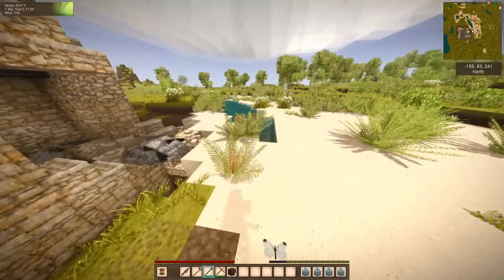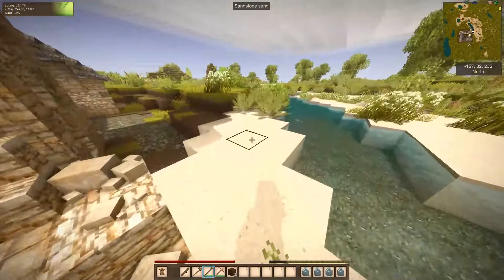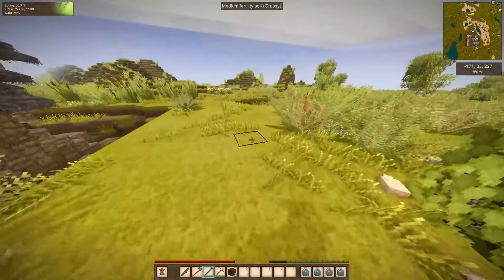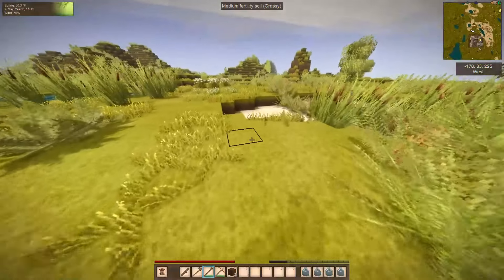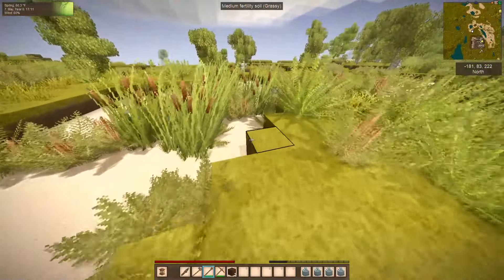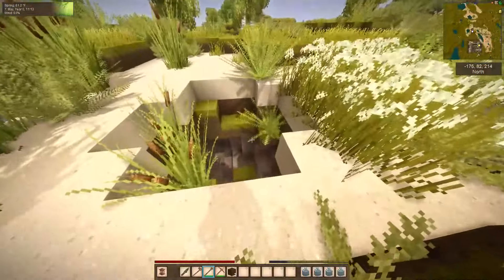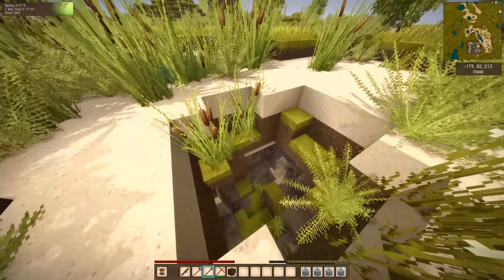I'm looking — I saw it earlier, we can find it again. There's a big gaping hole in the ground that probably leads to a mine. There was a lot of sand down there, so we could have a collapse. Not sure.